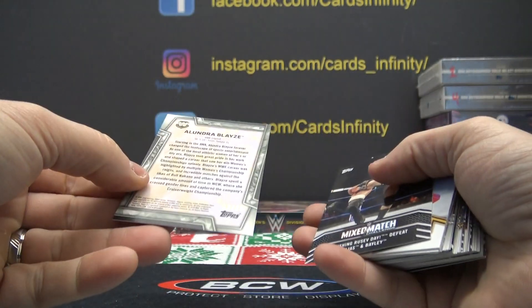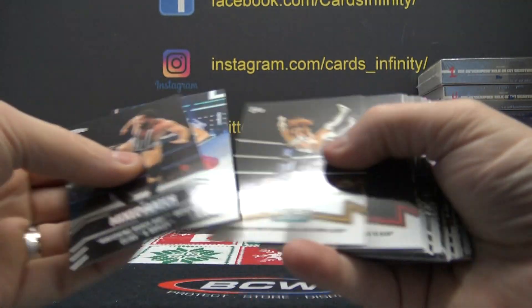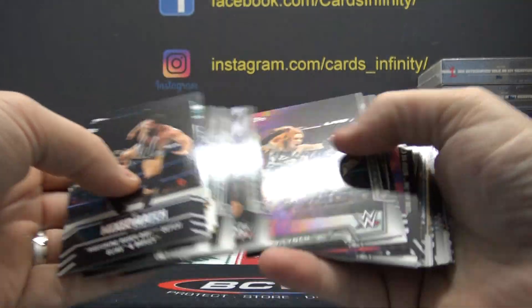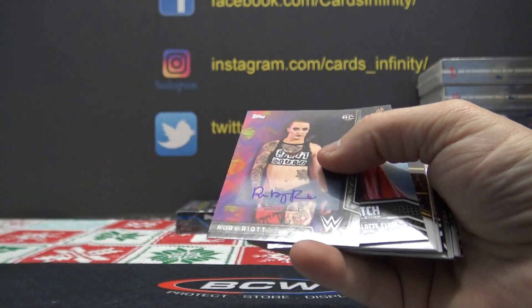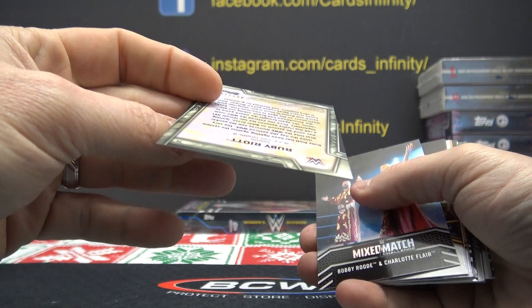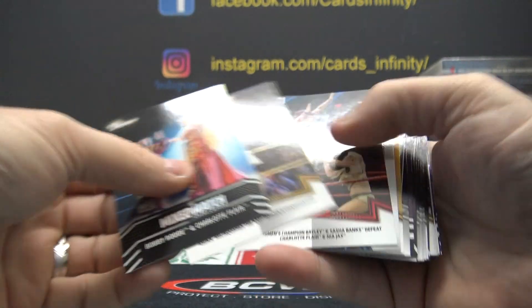Is that blue? Yeah, number 225, Alundra Blaze. Ruby Riot — what a riot! First one stamped, zero zero one, of one ninety-nine.